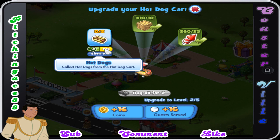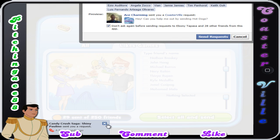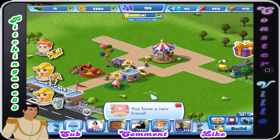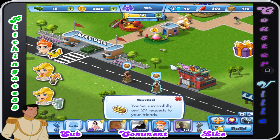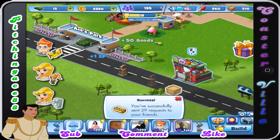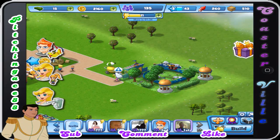Let's upgrade the hot dog cart. We've got to ask some of my friends again. I'll be coming back in the second video after I have some stuff. Look at that — I have a new friend. Use or sell some of the energy packs. Let's unload — I'm pretty sure that this takes away energy. Yeah it does. Let's order goods again, because that's not going to really be an issue for us so much.